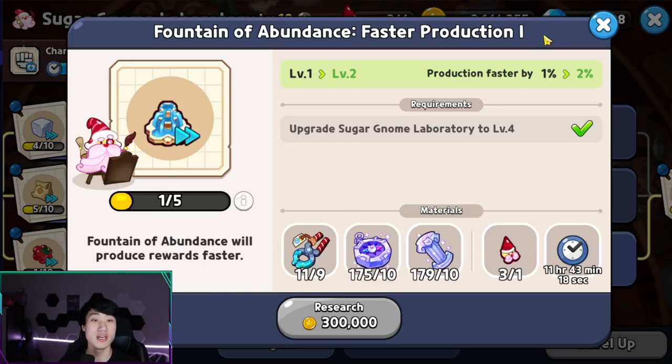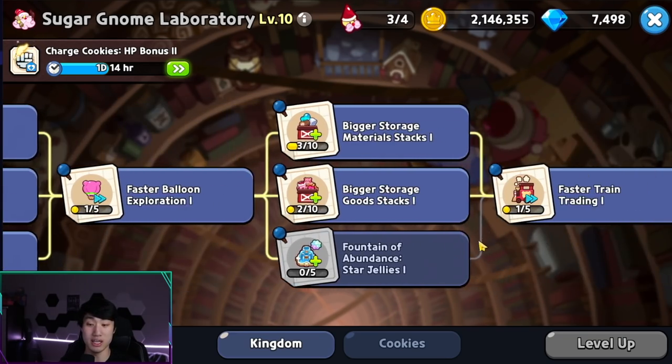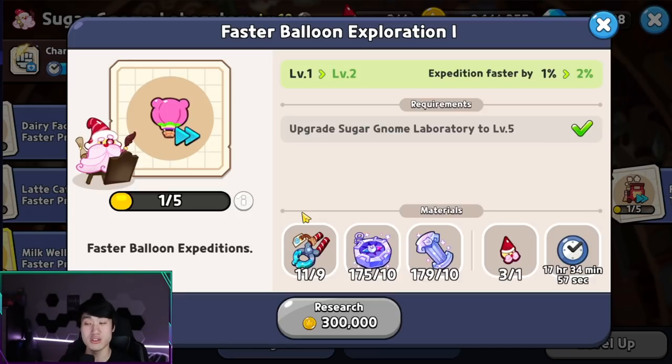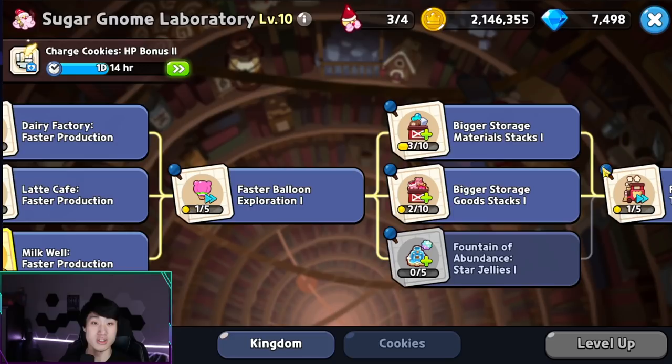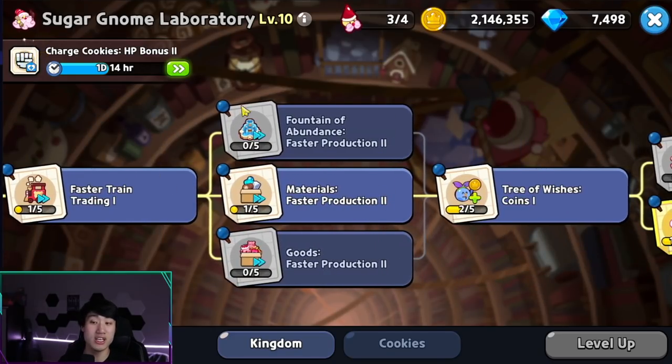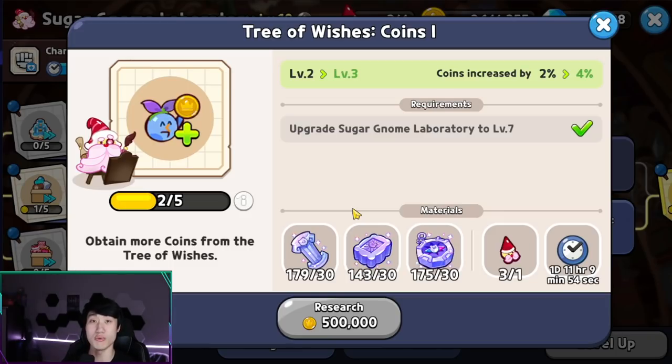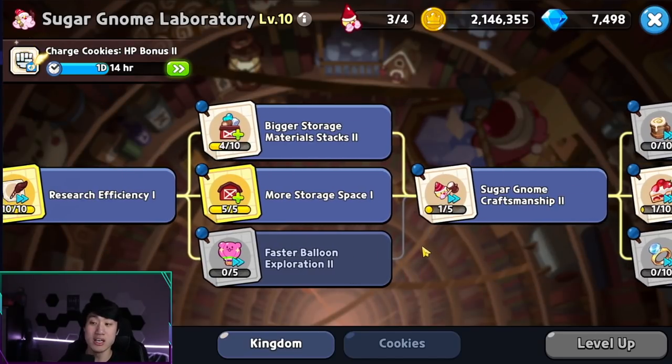This technology increases the production of your fountain, and further along you can also find something that increases the star jelly production of the fountain of abundance. You also want to take advantage of faster balloon expedition — as I showed in my previous video on farming radiant shards, balloon expedition is another way to get a constant amount of radiant shards for the statue and the hall. Keep going and there's another faster production upgrade for the fountain of abundance, plus a tree of wishes coin upgrade that maximizes coins — further boosted by the statue of heroic radiance.